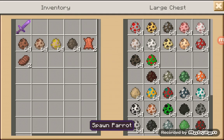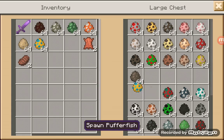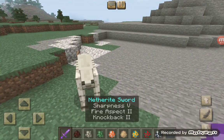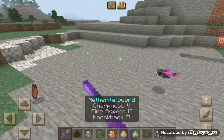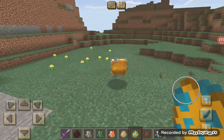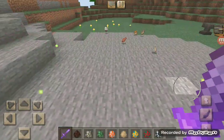Let's go to the other mobs now. We have a mule, skeleton horse, zombie horse, tropical fish, cod, puffer fish, salmon, and a dolphin. The mule does not work, nor the zombie horse, tropical fish, or cod. This could be Mr. Puff — oh wow he gave me poison. Mrs. Puff and Mr. Puff have tragically passed away.